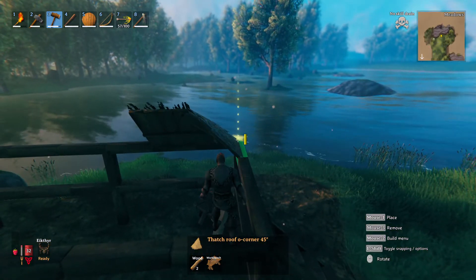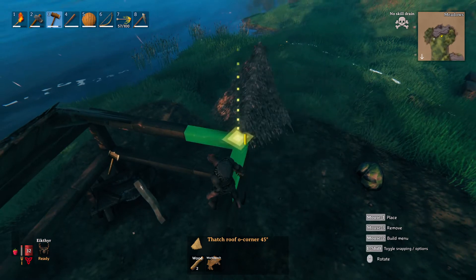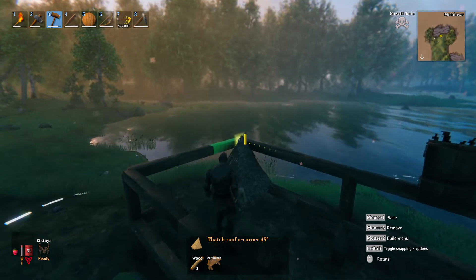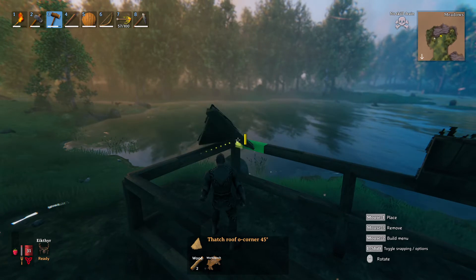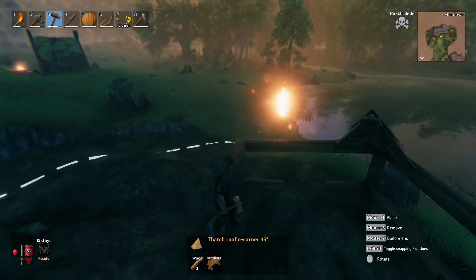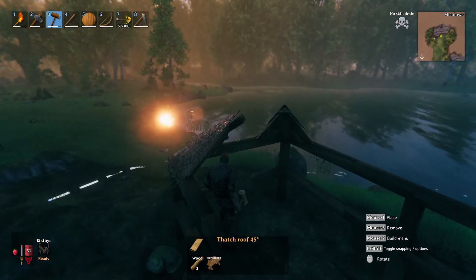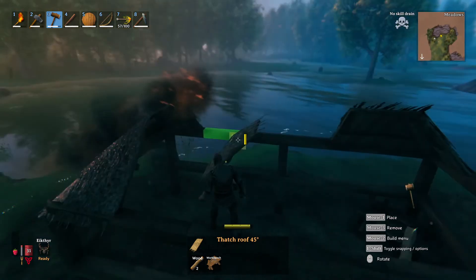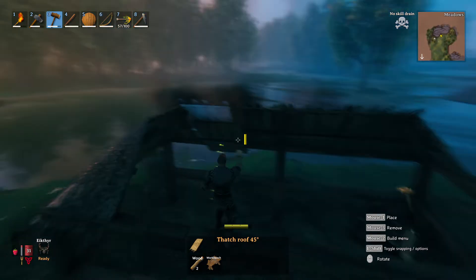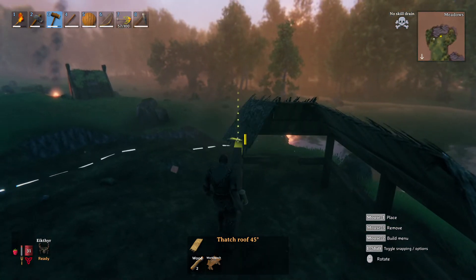You can definitely tell that the structure on this looks a lot nicer now, knowing that I can actually see where I'm making the placements and getting everything lined up perfectly. It's coming along pretty nicely. Once we get through the roof, we'll be able to start working on the bottom and make sure that we have the outer layer of the house the way that I wanted it to be.